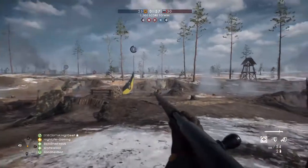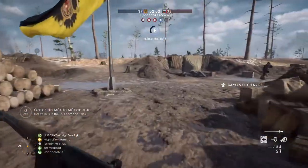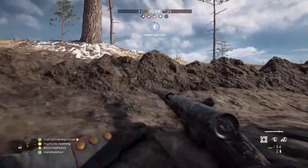Alright guys, first spawn here, and looks like we're losing E — that's friendly. Yeah, we're losing E. Well, so it seemed, but anyways, we're taking E now. And this map — okay, we got birds coming.